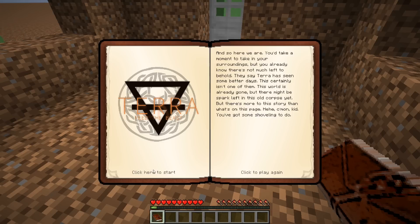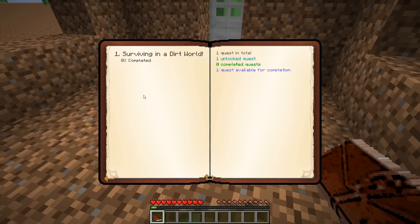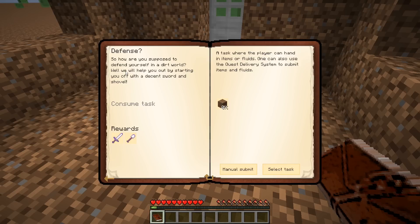So we got some shoveling to do, and there might be more in this pack than we can see. Let's start this up and see what we got. One quest in total, one unlocked, we have five lives, died zero times. Click here to show quests — 'Surviving in a Dirt World: in this basic set of quests you will learn how to survive in a dirt world.' Defense quest: 'how are you supposed to defend yourself in a dirt world? We will help you by starting you off with a decent sword and shovel.'